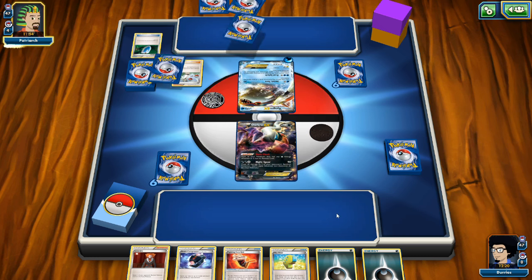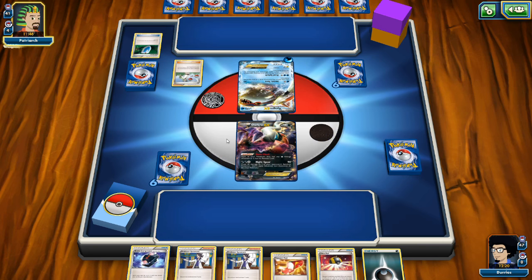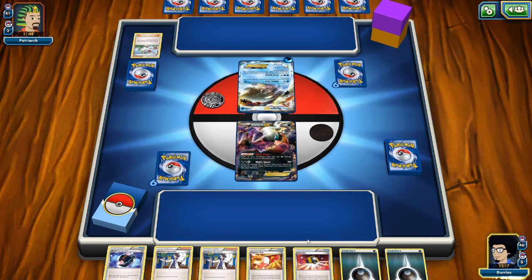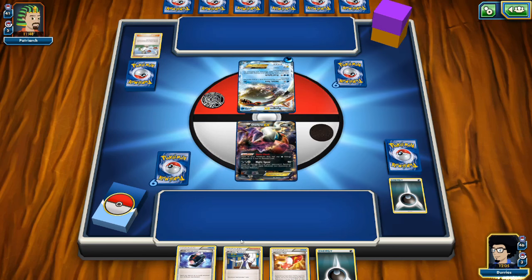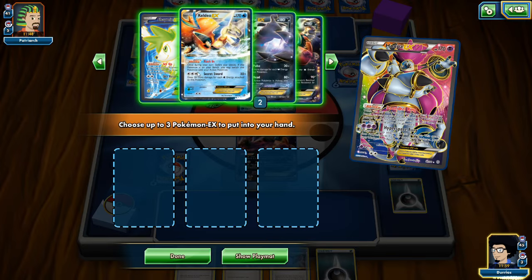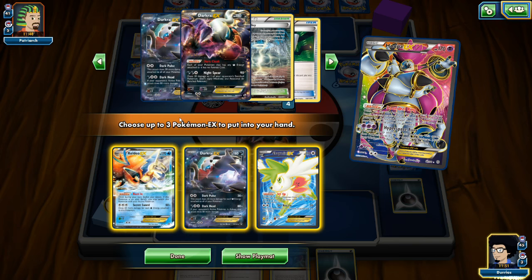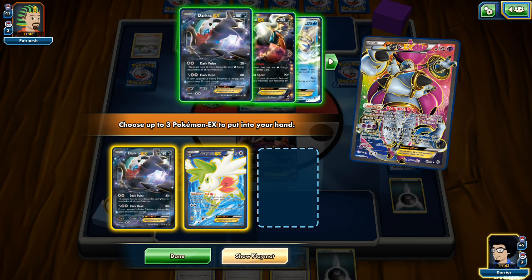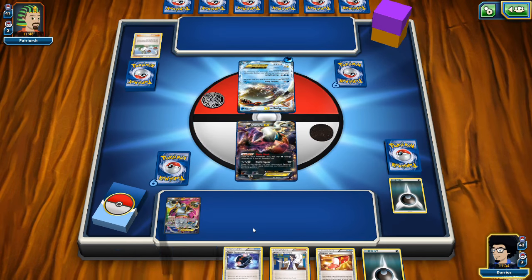After the N we get a better hand: an Energy and Trainer's Mail. We discard one Energy and a Sycamore to grab a Hoopa, then search out the same setup as before — Keldeo, Darkrai, and Shaymin. Actually, I decide not to grab the Keldeo since I don't think this opponent is playing Lasers, so I just grab Darkrai and Shaymin to leave more bench space.